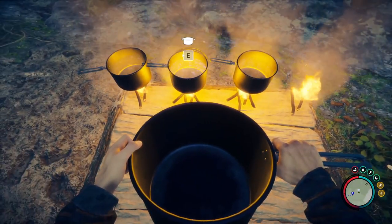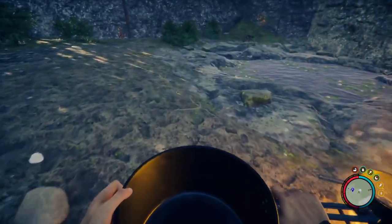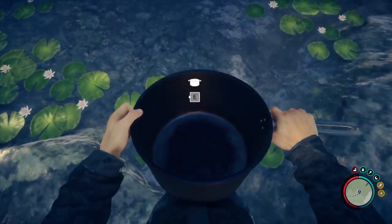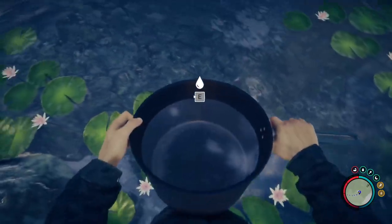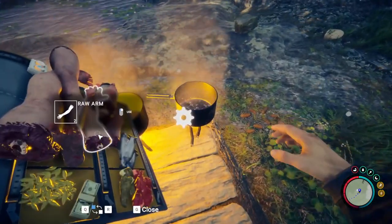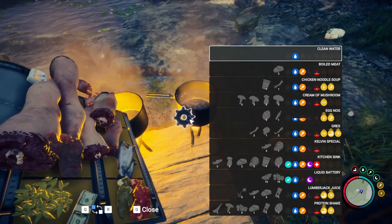To the game were added 10 recipes with different buffs for every single one. Every recipe can be held in the pot in your inventory and can be consumed up to 4 times. To cook anything, firstly you need to fill your cooking pot with water. After that put it on a fire and then start adding ingredients. If you hover over the cogwheel you will see every recipe with all the stuff you need to make it.